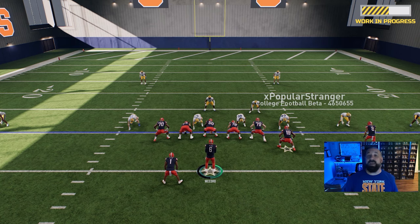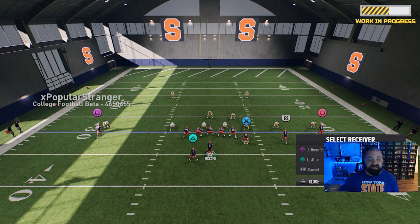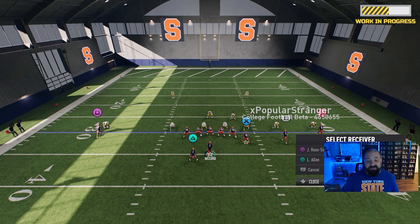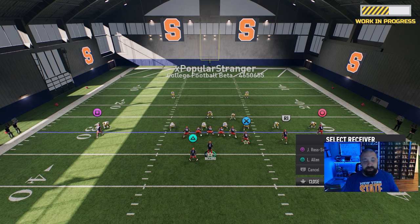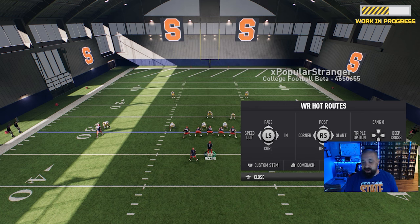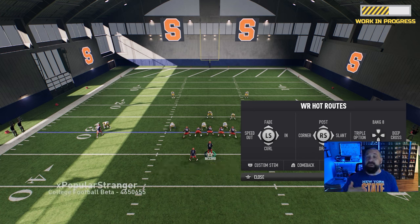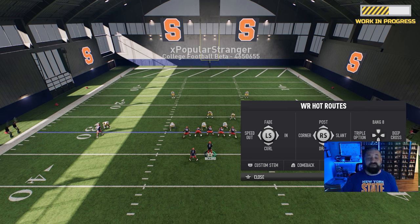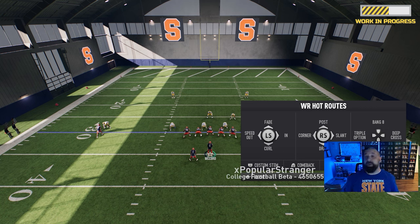So the first thing you're gonna do: if you're on Xbox hit Y, if you're on PlayStation hit Triangle. This pulls up the list of all the potential receivers on a given play. The next thing is you want to adjust the player's route stem. Now look at the hot route menu — prior in Madden 24, 23, etc., we had an ability called Hot Route Master that gave you four additional hot routes. Well now you have 12 different routes at your disposal on any quarterback, with no special ability needed.